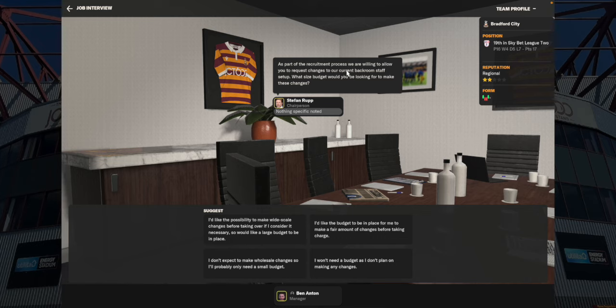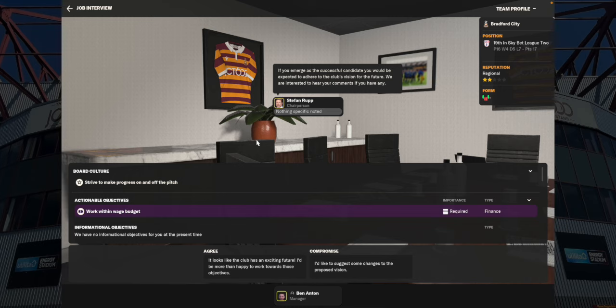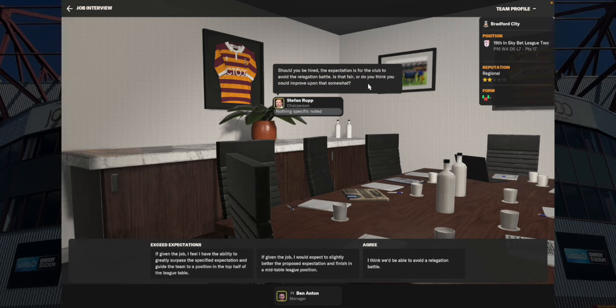Regarding backroom staff, say that you want to make wide-scale changes - the reason is you won't get to change it later if you say you're happy with what you've got. We can negotiate a bit of a budget for it. Don't do the same with the team because that's set in stone. Work within the wage budget - it does say we are making it self-sustainable, just agree with it. No compromises and don't exceed expectations - just agree with what you've been asked, otherwise you'll be held to it and under major pressure. Agree to avoid relegation - that's fair enough.